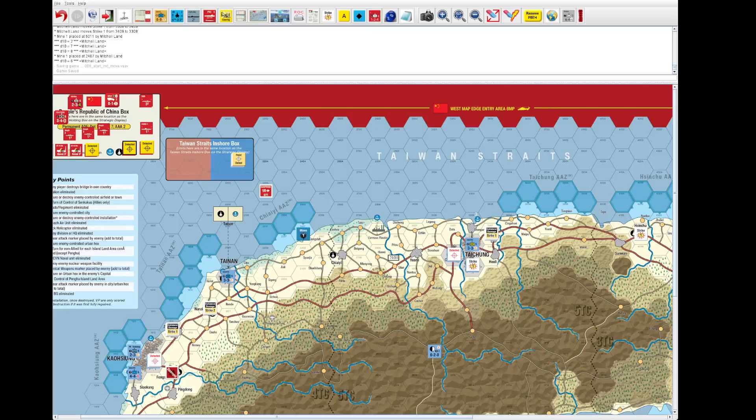All right, next war gamers, back time to start some fun stuff — initiative movement and combat — and it's going to be a little bit anticlimactic, as I'll explain in a second. All the PRC units in the strategic surprise scenario start in the PRC holding box, which functions as the PRC, because obviously it's a surprise attack. So the PRC has some options: they have a few airborne troops they can air-mobile or airborne drop.